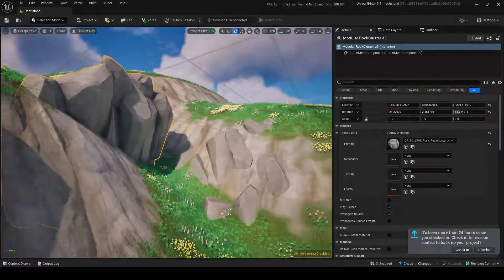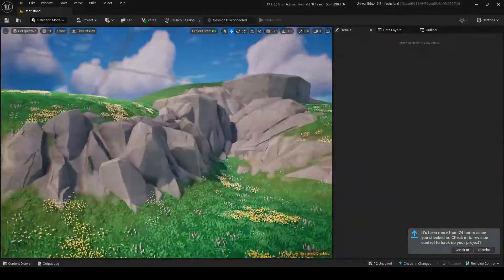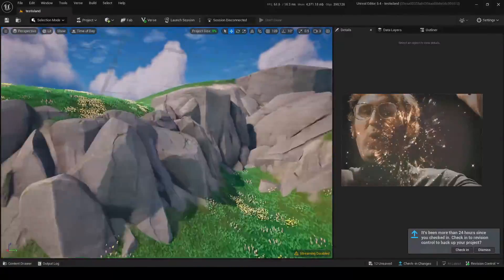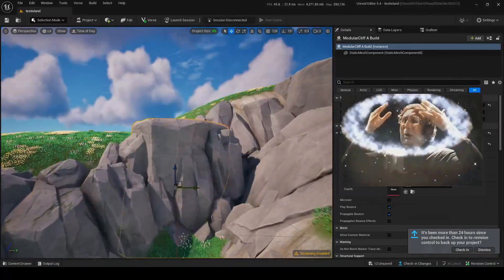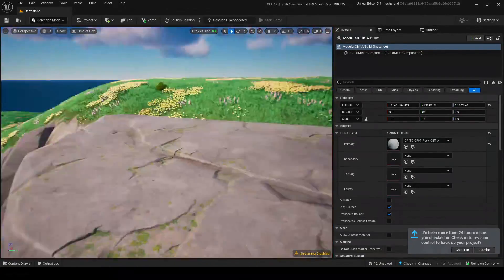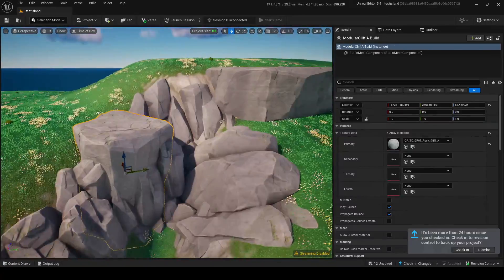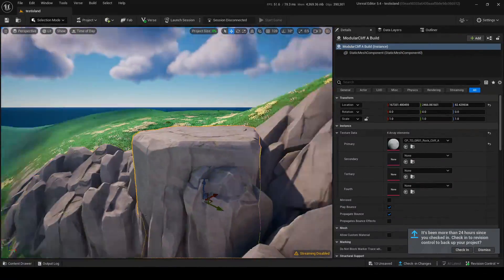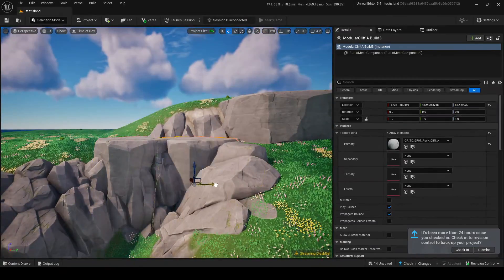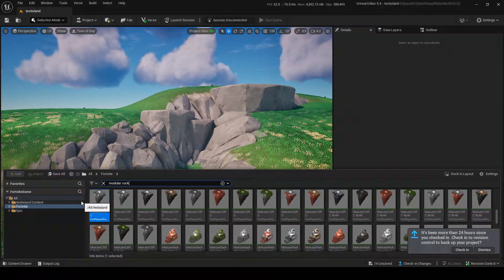Remember, try to use the same rock as much as possible to save memory. If you put these around the place like this, you can add so much more to your cliffs. You can also make different shapes that would be impossible to make in the landscape tool alone, like overhangs. It already looks much better — I used some of the little pillar ones to get more sheer cliffs with flat tops too.